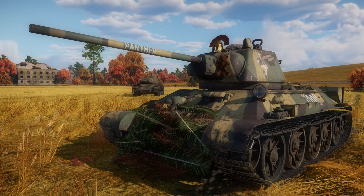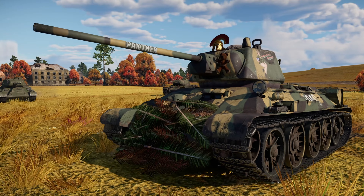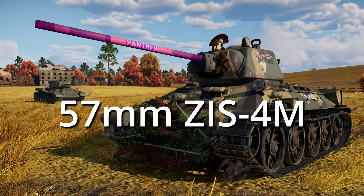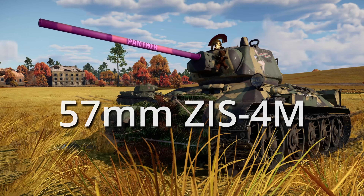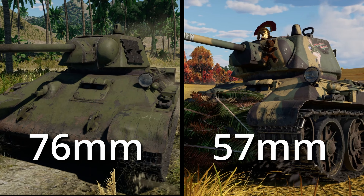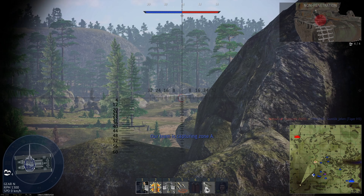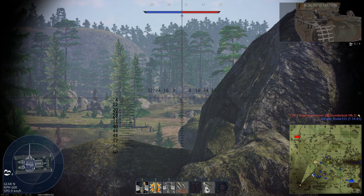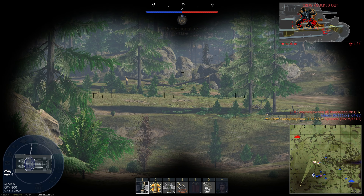The premium T-34-57 1943 is a later production model from the Tech Tree variant of the T-34-57, with a newer turret and a modified cannon, the ZIS-4M 57mm cannon. The 57 is a smaller caliber than the previous 76mm cannons but with a much higher velocity. This increased velocity leads to higher penetration, but the drawback of a smaller caliber is less post-penetration damage from the mass of the shot.